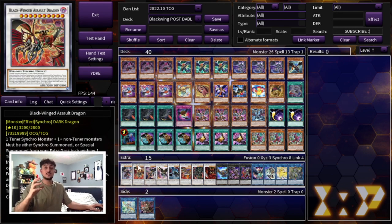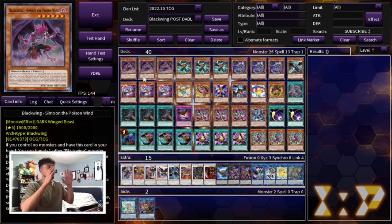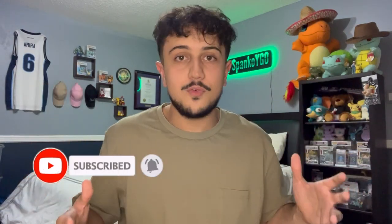That's it for the deck profile — 40 cards in the main deck, 15 in the extra deck. I think this deck is really powerful especially in today's metagame. It is a rogue tier deck, not a tier 1 deck, but it's a really good way to play against the metagame and still be competitive. That's my take on Blackwing for the October/November 2022 format. I'm very excited to see Blackwing get more support — I love this deck, and I think once you guys see tomorrow's combo video you're really going to like this build. Make sure to like and subscribe, we upload five days a week here on Spanko. Thank you all for watching — Spanko signing out, peace!